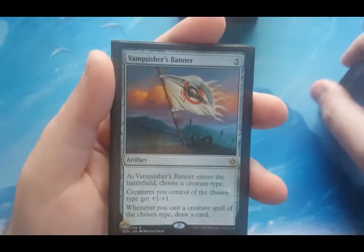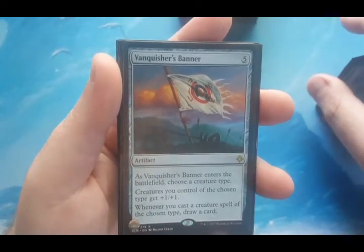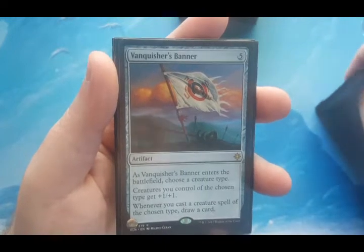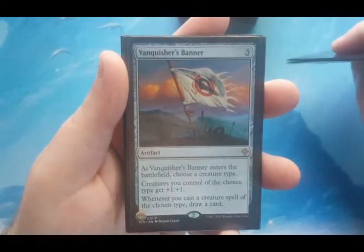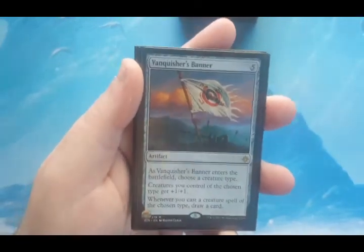Vanquisher's Banner is five to cast. Choose a creature type — creatures get +1/+1. Whenever you cast a creature spell of the chosen type, draw a card. So again it does more than one thing: makes them bigger and helps me draw cards.